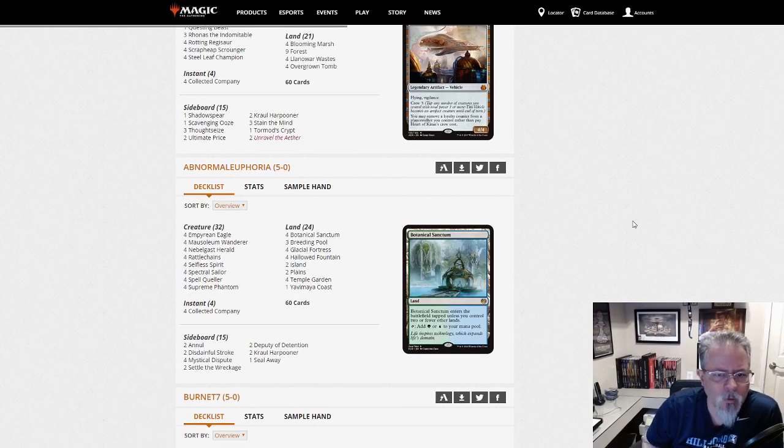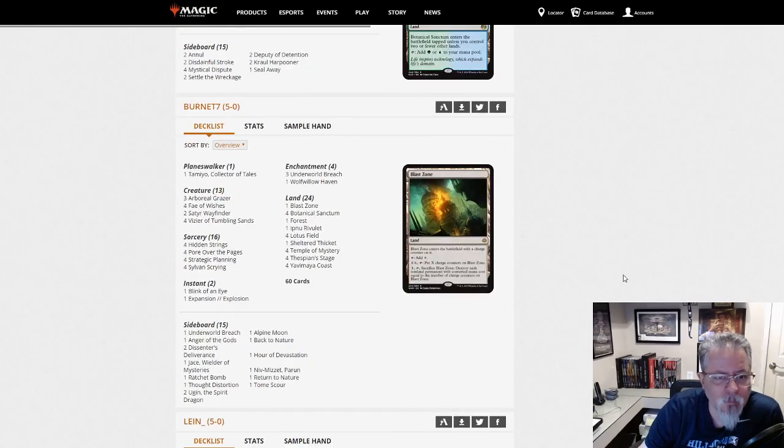Abnormal Euphoria with Bant Spirits — pretty straightforward build. It's kind of hard to argue with nine four-ofs, and 24 lands. Pretty streamlined.